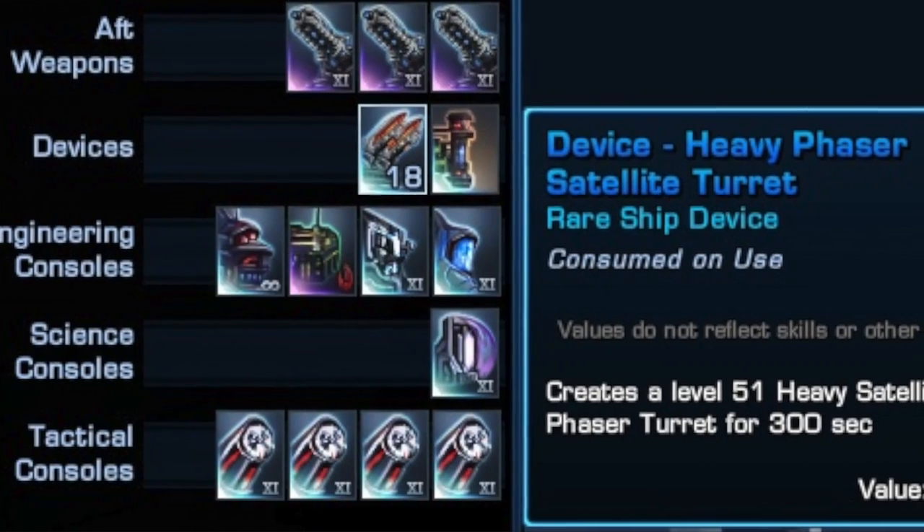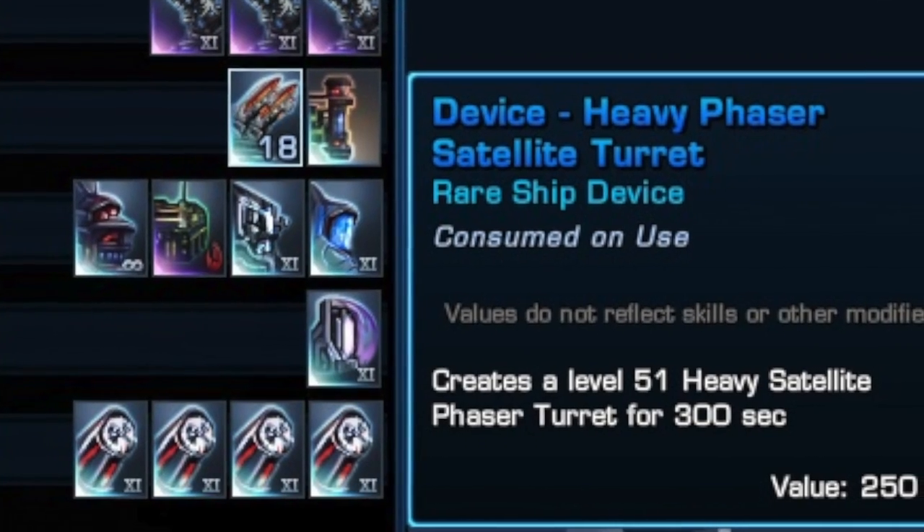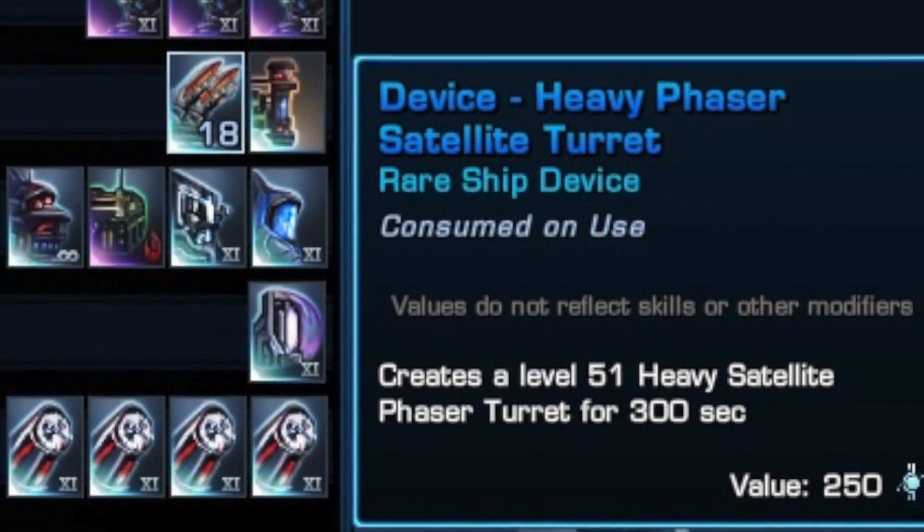Duty officer assignments themselves — you can get typical item rewards like weapons, shields, and ground shields. But I've also seen space turret platforms, torpedo platforms, extra little toys with usually like a 20-count on them. So you get it from a DOF mission and you can use it 20 times, then run the DOF mission again and get a replacement. There's little hidden extras you don't think of with the DOF system that give you toys to play with.